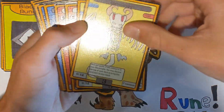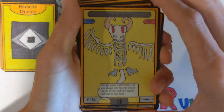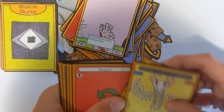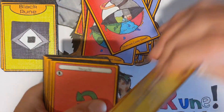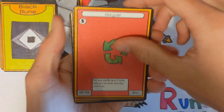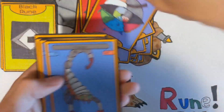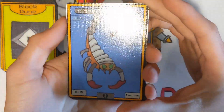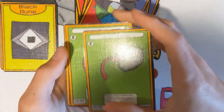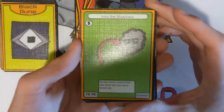Also in the black deck: two copies of Bone Dragon (a really strong card as I pointed out in my last video), two copies of Recycle (a good discard-pile synergy card), two copies of Flaxoid (a zero-cost minion good for aggressive early-game attacking), and three copies of Into the Shadows, just like the white deck.